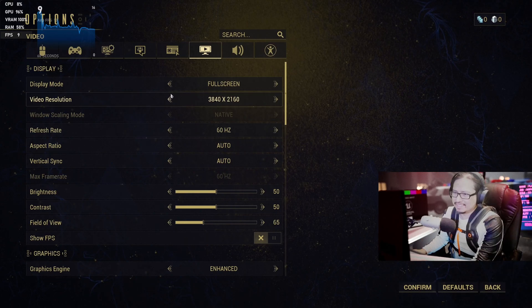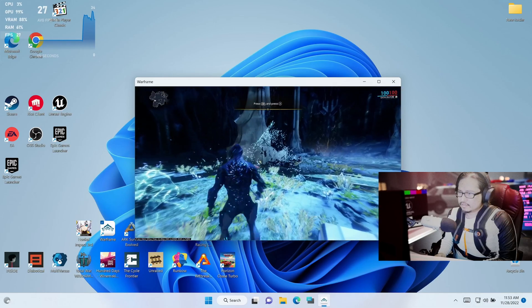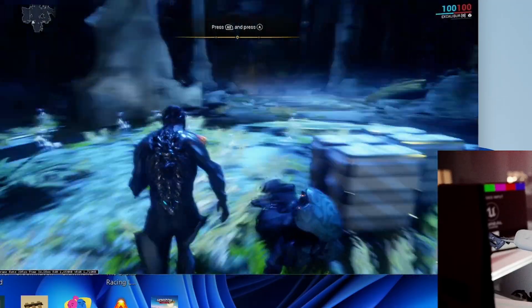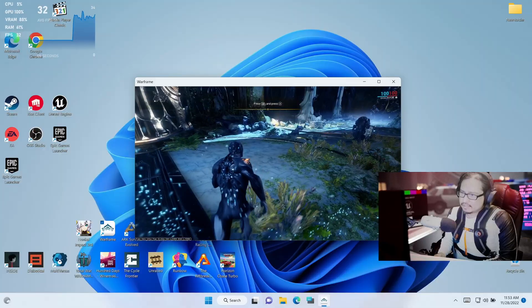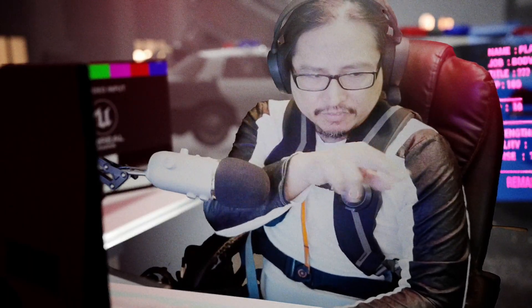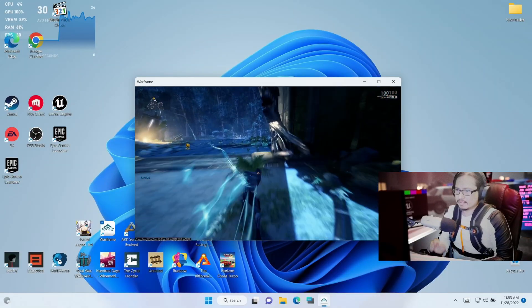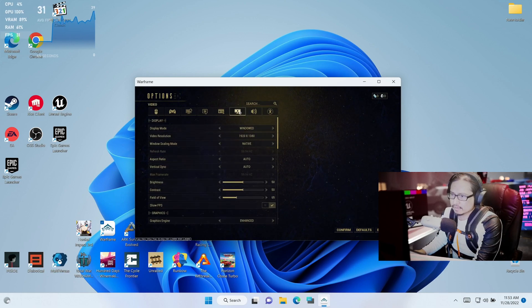I'm just going to go to 1080p. Let's go, confirm it. It's not bad — the frames per second, I'm hitting 20-30 frames per second. But on the Windows 11 desktop screen I can only run like this. But if I'm running the game on the native screen on the Steam Deck, I might be able to hit 60 frames at 800p resolution. If I put full screen it jumps back up to 4K.